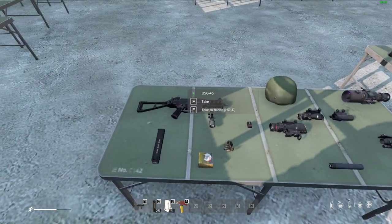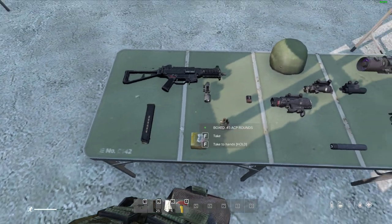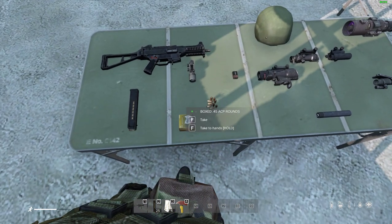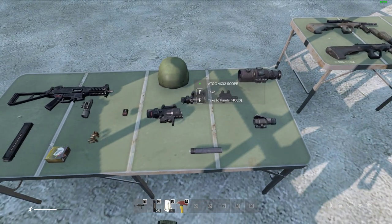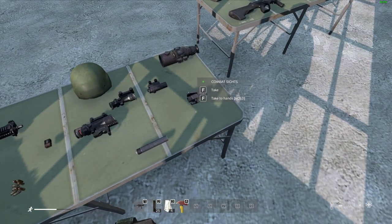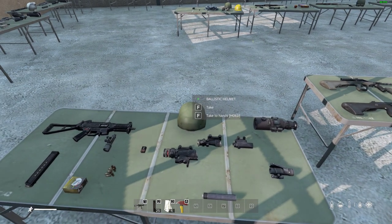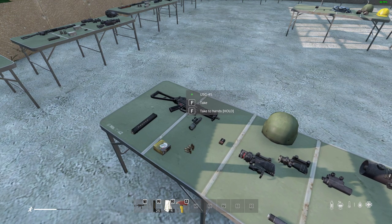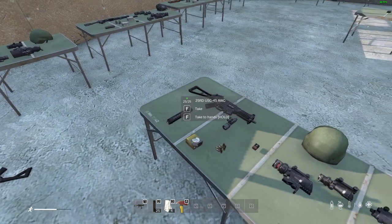The USG-45, or UMP-45, is similar to the MP5 with a modular rail system. You can put the universal flashlight on it. It takes .45 ACP in loose or boxed versions, has a 25-round mag, and takes NATO-type scopes: the 6x48, 4x32, RVN, combat sights, and the Starlight night vision scope. Found in military areas, it's quite a common gun. I recommend keeping it on semi-auto so you don't burn through your ammo.